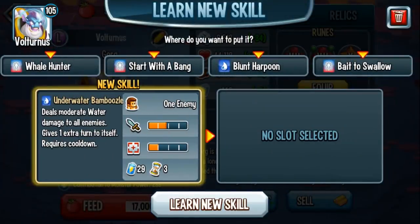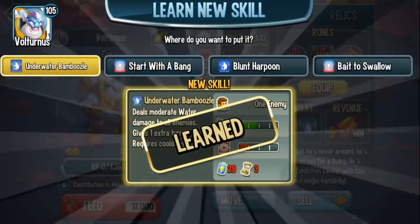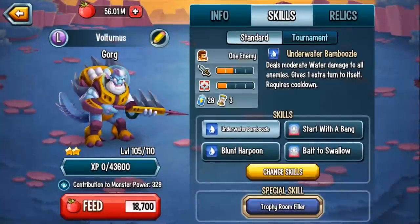Just like Dunrah when Dunrah was released, this is a non-Warmaster, non-Nemesis monster that has rank 4 skills. We're going to equip them all and see how powerful this monster can be, and then at the very end I will tell you what I think is his best skill set when he's fully ranked up.